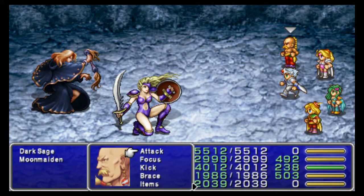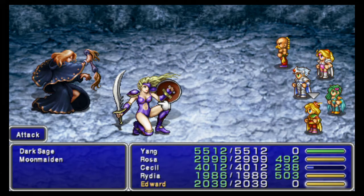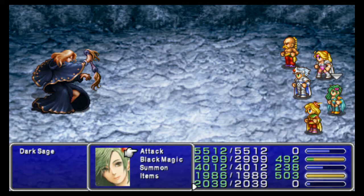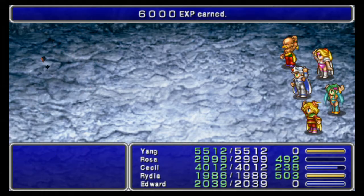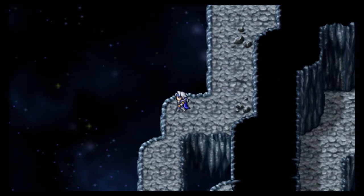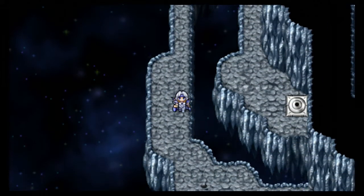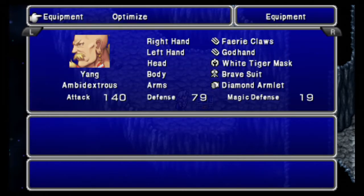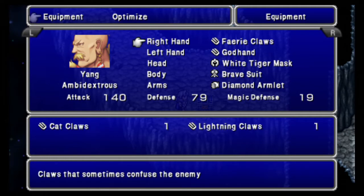It's gonna do a lot of damage. Rosa can deal with the Dark Sage with her Silencing Arrows, and Rydia can sit there and look pretty — that's what she does when she's not kicking ass. That was Moon Maiden and Dark Sage. You can still crowd control them if you want, but it shouldn't be necessary. Mini works — keep in mind, magic doesn't work on Moon Maidens other than crowd control stuff.